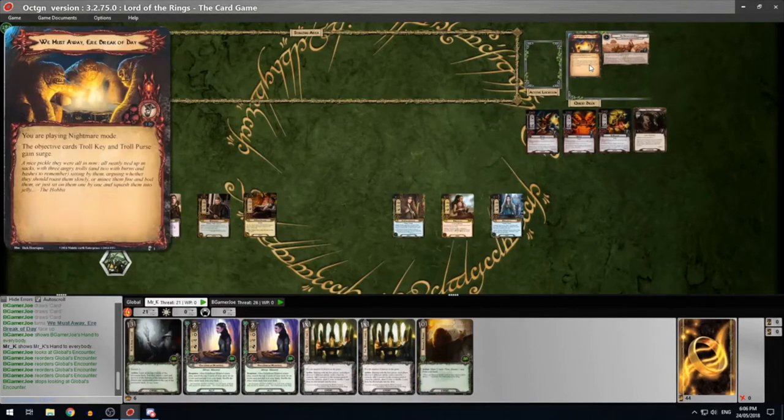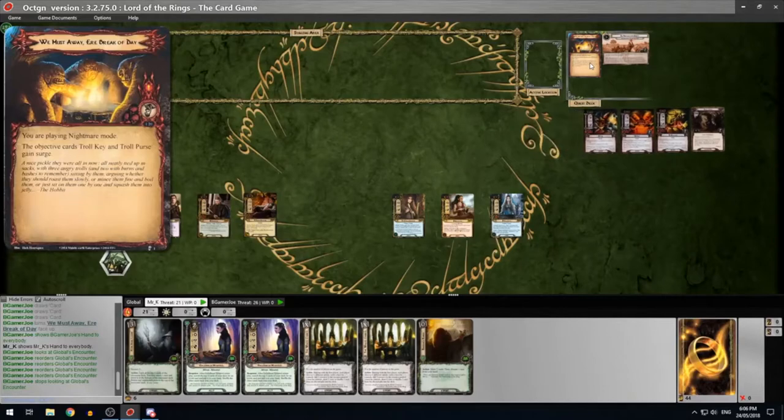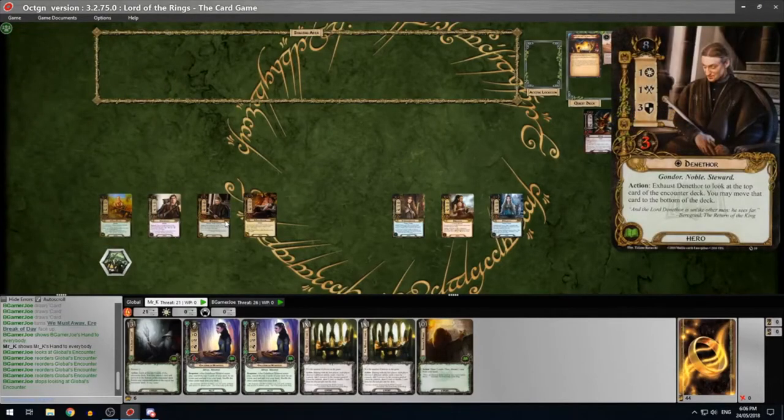It's a nice opportunity to use some different types of decks. Before we get into the quest, should we talk about what we're doing in terms of deck build? Sure, they are weird decks. I am using a hero who I have not used before except in practice games - Denethor from the core set. It's pretty amazing that I've never used that guy, considering I've been playing this game for about four or five years. You exhaust him to look at the top card of the encounter deck, and you may move that card to the bottom. He's essentially like a linchpin hero in terms of scrying. It's very similar to Henmarth River Song, but I've never really played a full scrying deck before, and so that is what I've built here.